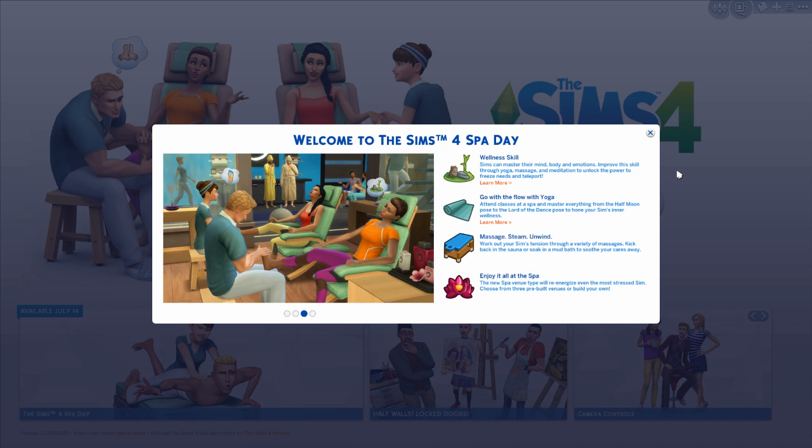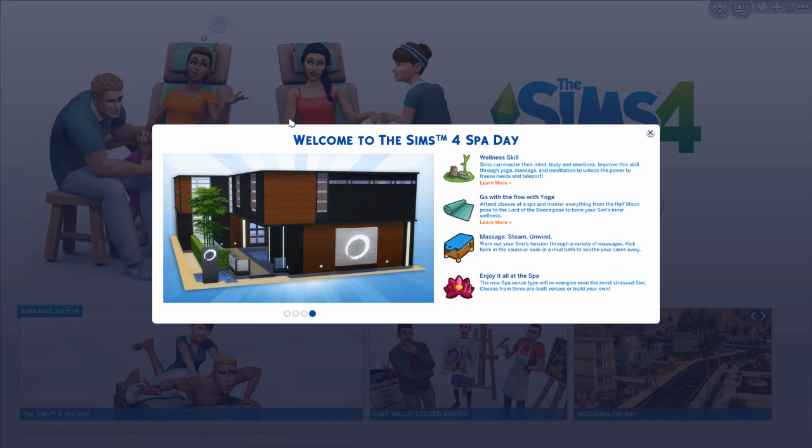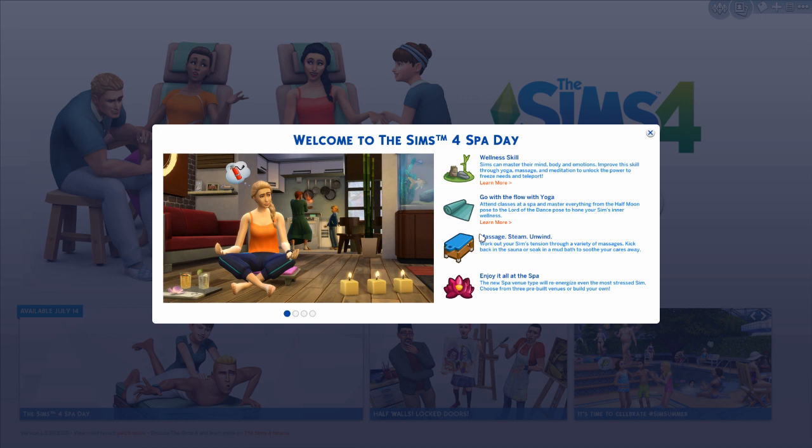If you don't know what a game pack is, it costs about half as much as an expansion pack, and they don't make physical copies of it either, so it comes with a little less content than an expansion pack. But you get new gameplay options, so Spa Day features things such as the wellness skill, meditation, yoga, massage, incense, a sauna, and a mud bath.